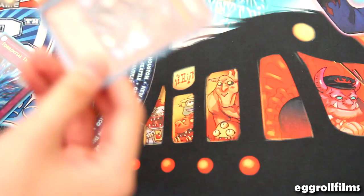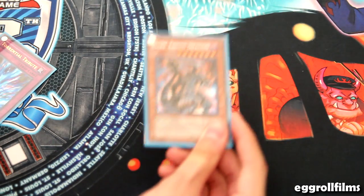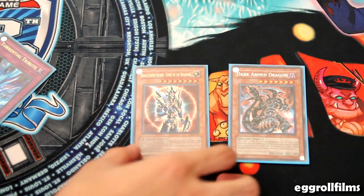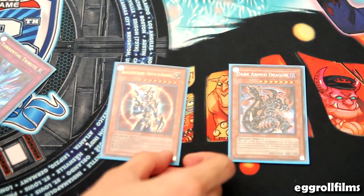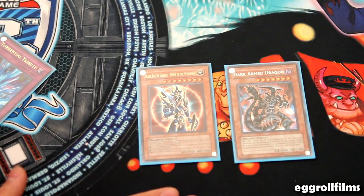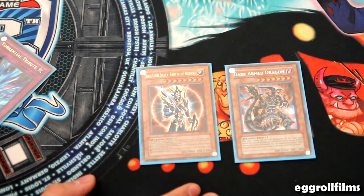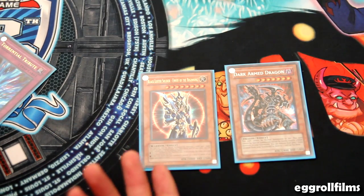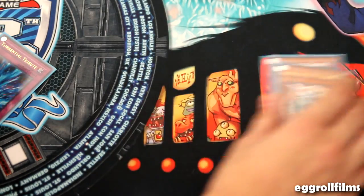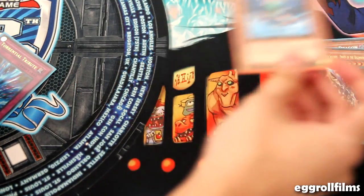To make it easier: cards that say 'once per turn' — like Dark Armed Dragon. Once per turn you can remove one Dark monster. Or Black Luster Soldier — once per turn I can remove a monster from the field. Or, if we were playing back then, declaring a second attack. Or Gale — once per turn you can halve an attack. These are ignition effects, and those are what changed.